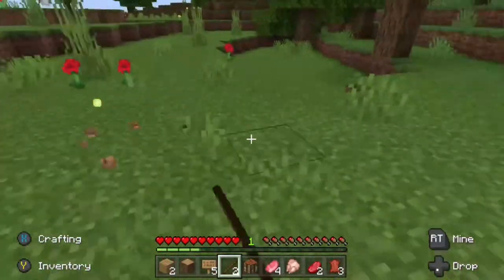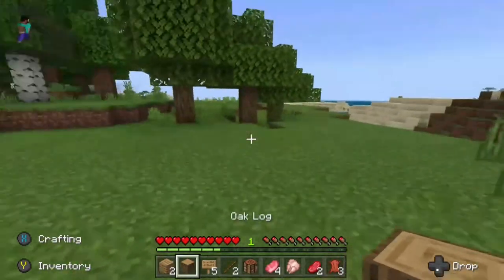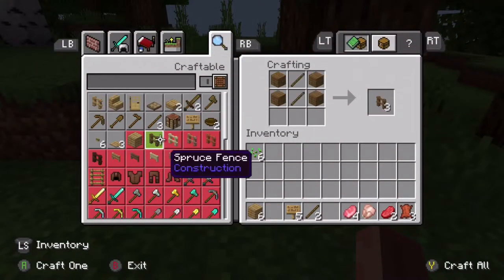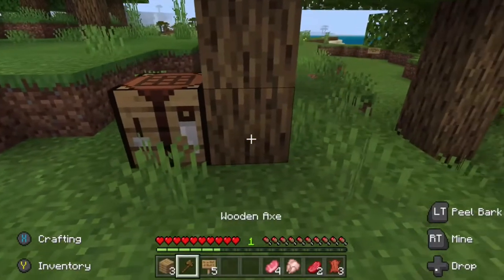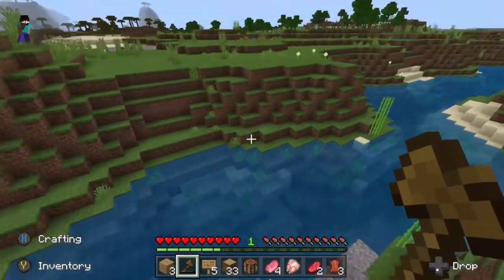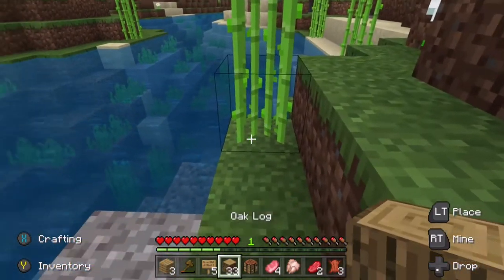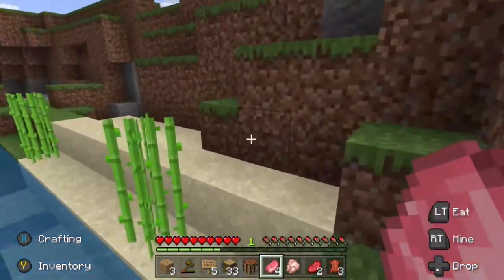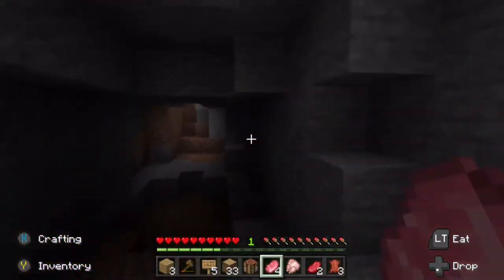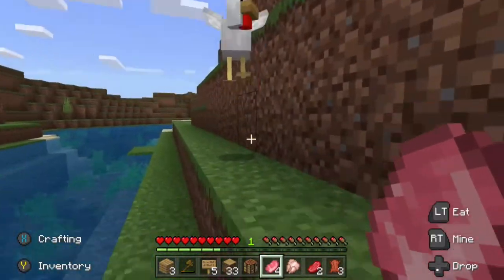There we go. That might be a good idea - start getting some seeds. There's six, that's even better. Off to start. I'm going to mine this tree after I make an axe. I'll talk to y'all when I get that spot. So I've got about half a stack of wood. I'll grab some sugarcane - sugarcane never hurt nobody. And sugarcane, I want you!